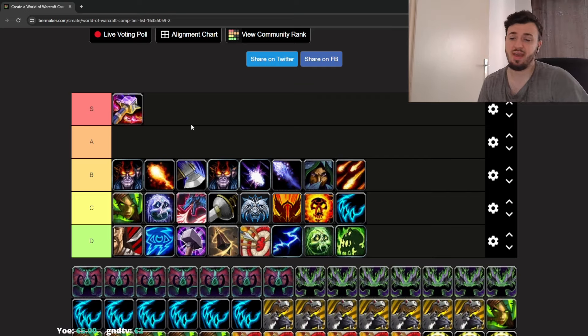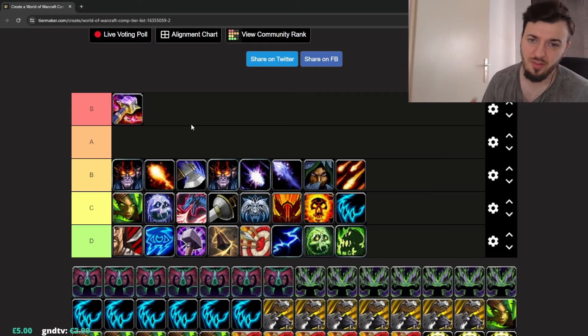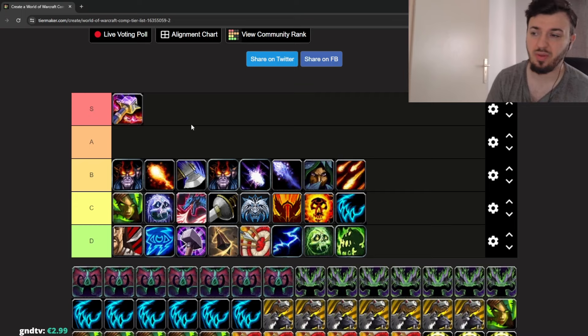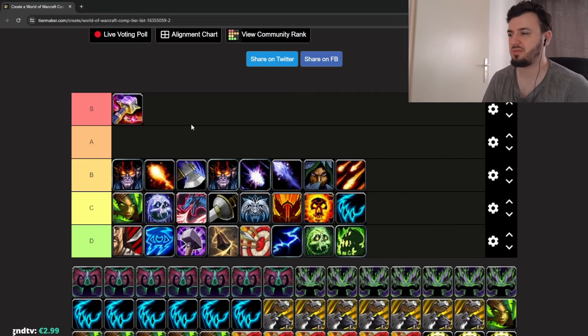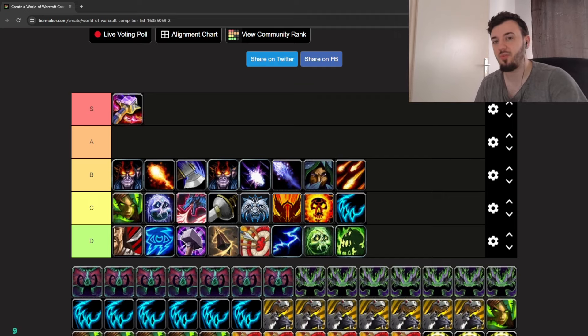Those are the double DPS comps I'd suggest. If you want to have fun in twos and you're waiting for Solo Shuffle queue, you can queue twos together and switch over when it pops. It's not going to be very meta — comps like DH Druid or Sub Rogue with Druid are very hard to beat. But a lot of people asked for this video, so I wanted to provide some 2v2 double DPS options for every spec. Thanks for watching, have a great day, stay safe, and I'll catch you in the next video!